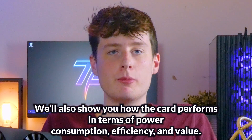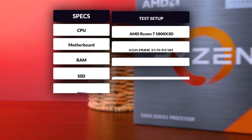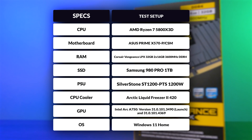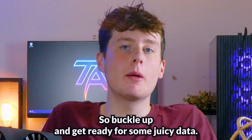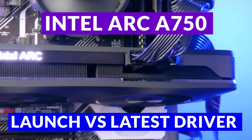We'll also show you how this card performs in terms of power consumption, efficiency, and value. Our test system consists of a Ryzen 5800X 3D CPU, 32GB of 3600MHz RAM, and an Asus X570P motherboard. All the details are on screen right now, so buckle up and get ready for some juicy data. This is the Intel Arc A750 launch driver versus the latest driver. Let's go.